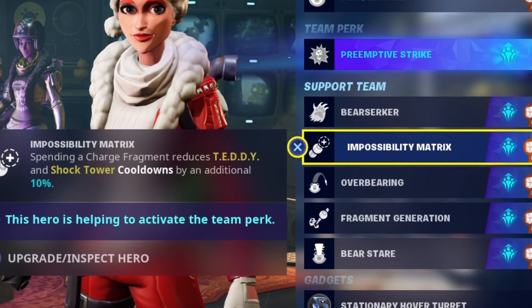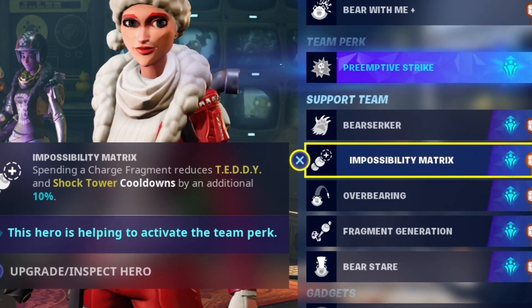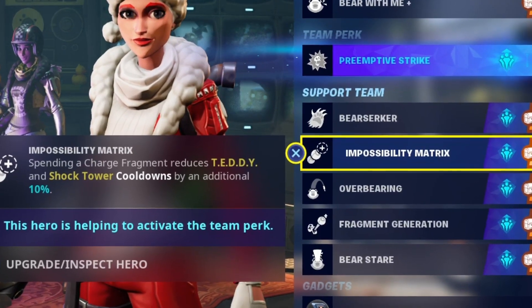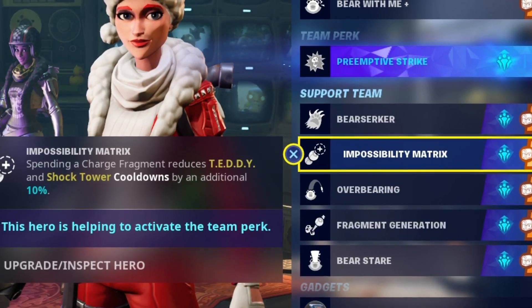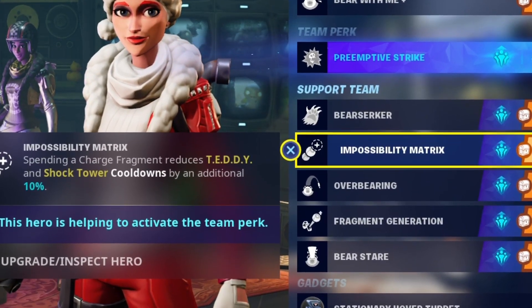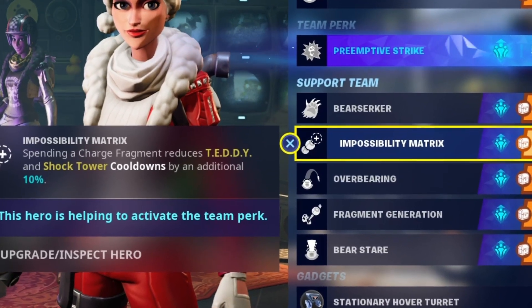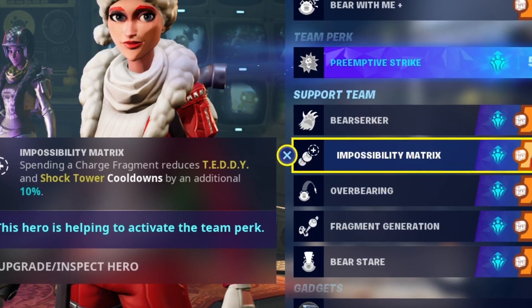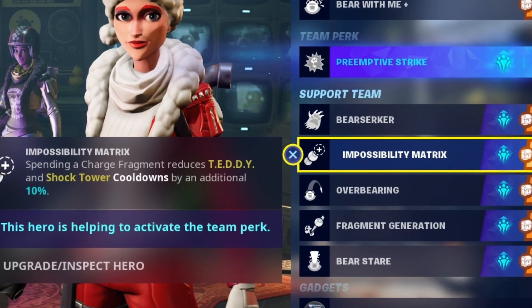If I'm correct, teddy has a 60-second cooldown. Using a charge fragment takes that to 42 seconds, but using impossibility matrix as well should take it to 36 seconds. Then once our teddy's been fully used and we've used that fragment, we should have only nine seconds left on the cooldown - if I've done my maths right.